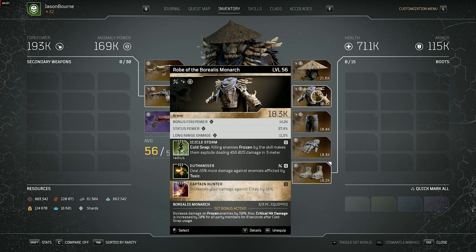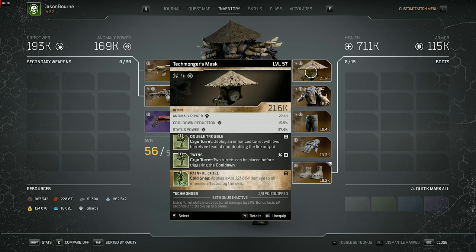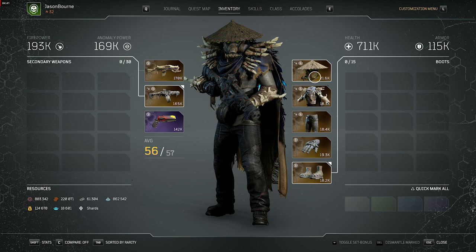On the chest we have the Euthanizer mod — 16% more damage against enemies afflicted by toxic, which you put on there — and Captain Hunter, which I was lucky to get and wouldn't change. Moving on to the helm, the Technomonger's Mask rolls with Double Trouble and you mod in Twins. Painful Chill in the third slot I'd rather replace with Long Winter, which increases Cold Snap's range by 50%, since we use Cold Snap almost constantly.